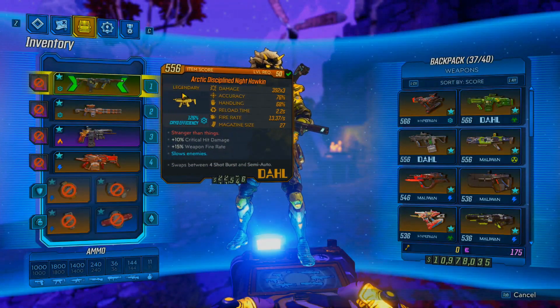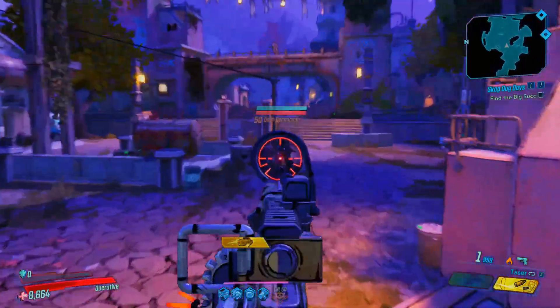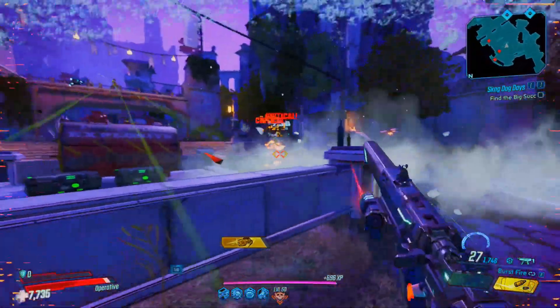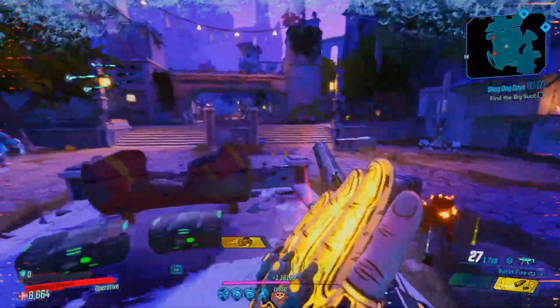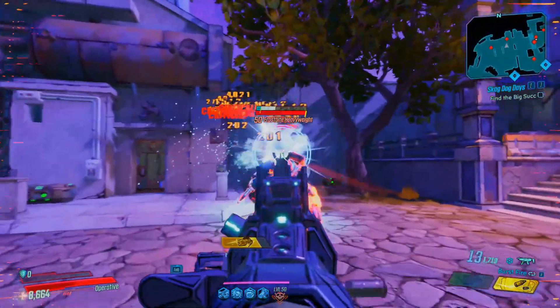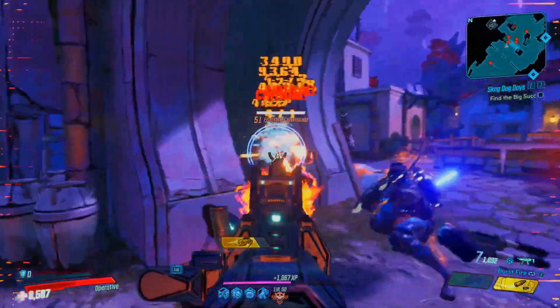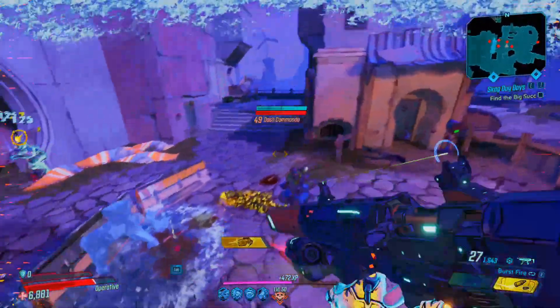Now we are going to Athenas, and here I am looking around to see what time of day it is. It is daytime, and I am getting a times 3 multiplier. I am just going to clear out the mobs and obliterate everything in our path. This SMG is the best SMG in the game in my opinion. It is definitely the best weapon to have on Zane, especially if you are going a cryo Zane build.